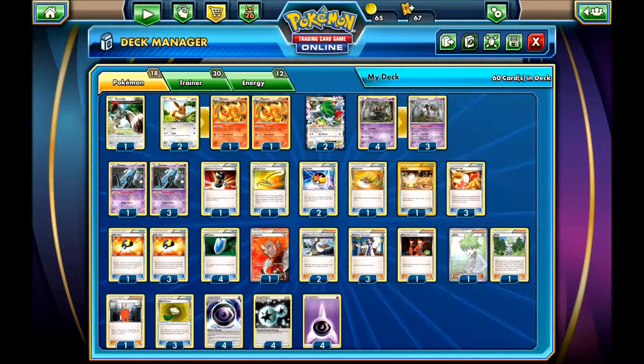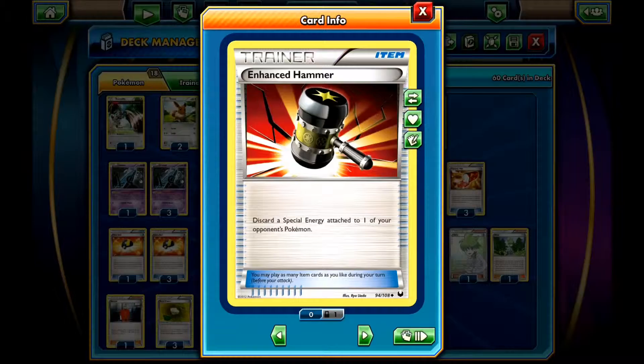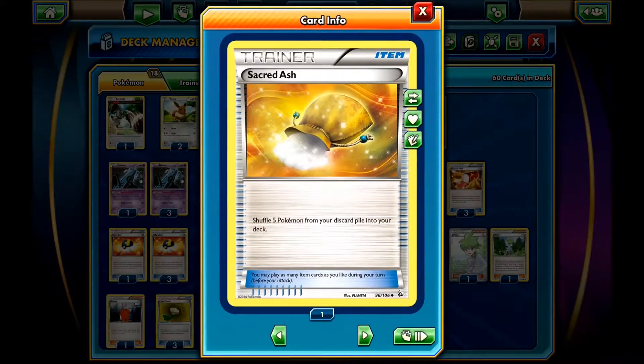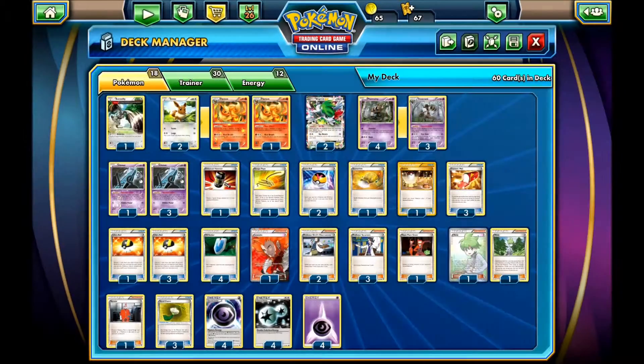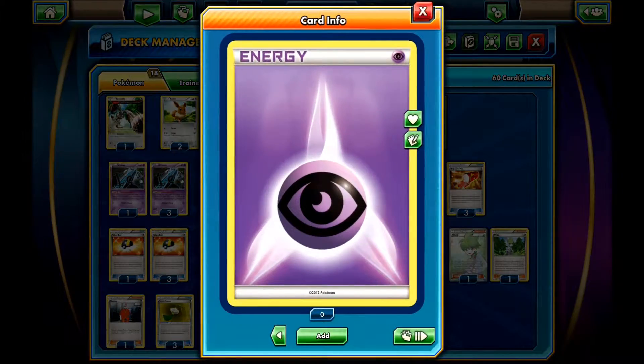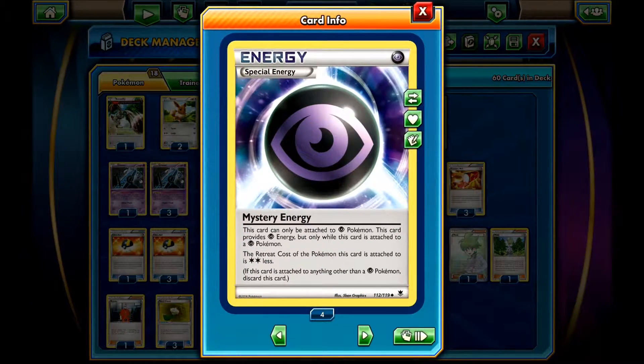For your other items, you have 1 Enhanced Hammer just for extra Energy Disruption, 1 Switch and 1 Escape Rope for being able to switch your Pokémon, and 1 Sacred Ash just to get your Pokémon back and make the infinite deck with Bunnelby. For your energies, you have 4 DCEs, 4 Psychic Energies, and 4 Mystery Energies.